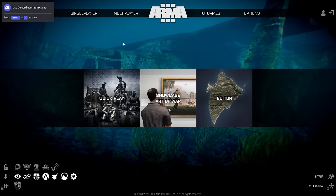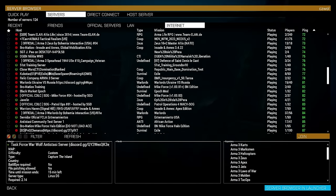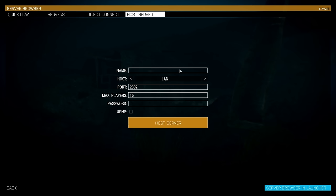Now you'll find yourself at the main menu. Click over to Multiplayer and Server Browser. We can ignore all the mumbo jumbo — we don't need to mess with those errors or try to find a decent server — because we're going to click over here to Host Server.